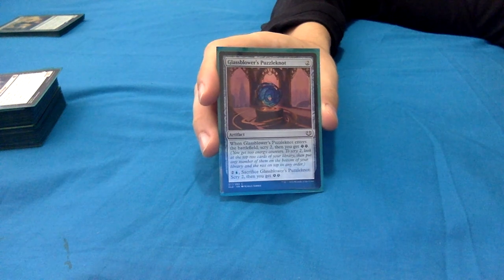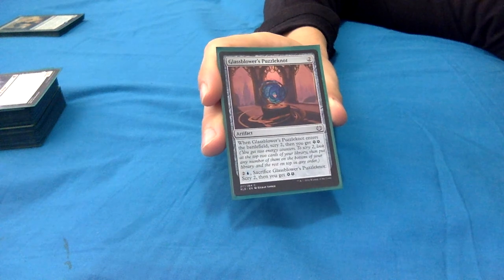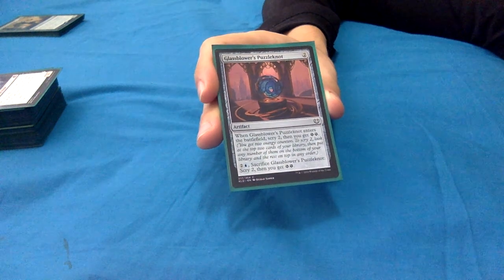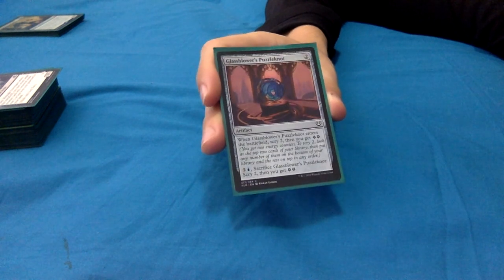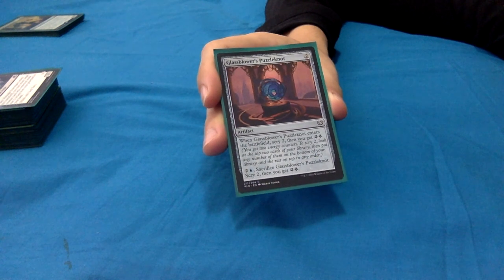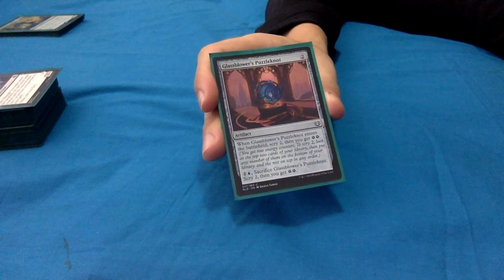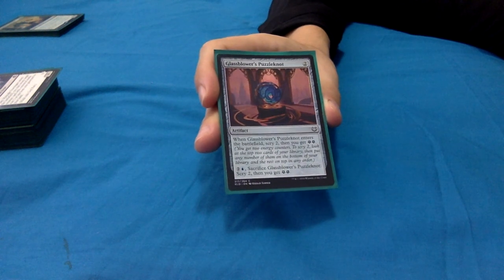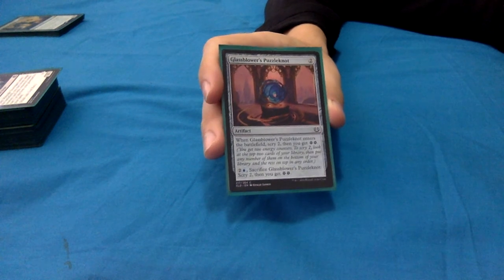Glassblower's Puzzleknot: 2 mana artifact. When it enters, scry 2 then get 2 energy counters. With Yarok out, you scry 2 and get 2 energy, then scry 2 again and get 2 more energy - lovely. And then you can pay 2 blue and sacrifice it to do the same again at another time. Some great value there.